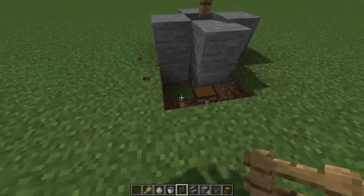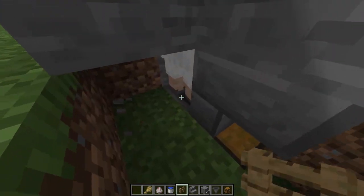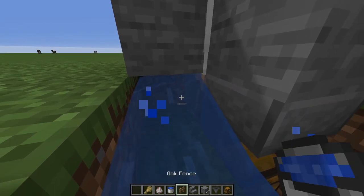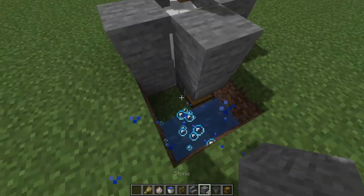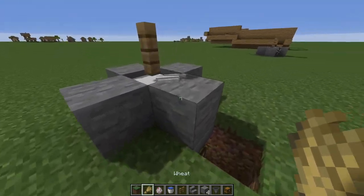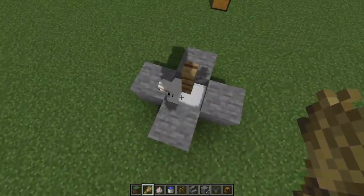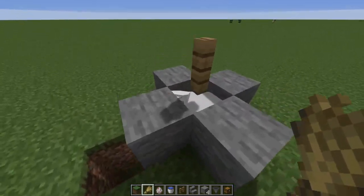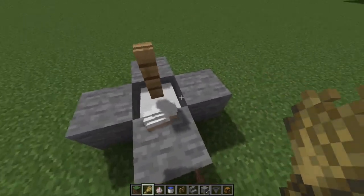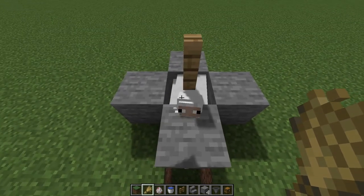We're going to go ahead and break down here and break down here. You see that hopper right there? We're going to place a bucket of water above the hopper on the block behind it, just like that. Block it all in and fill this in if you'd like — that way it looks a little prettier. Now we need to breed these sheep until there are 24 down there. Every time you breed them after 24, it will kill the oldest sheep and give you wool and mutton.